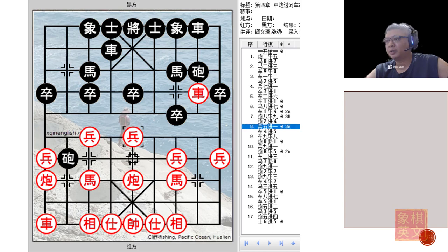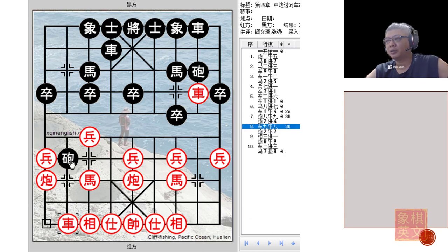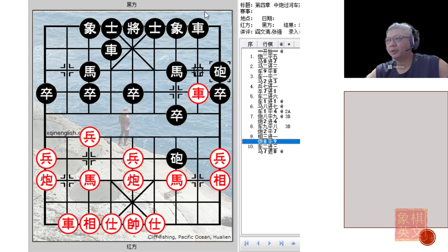Now it will not be a good idea at this point to play r9=8, because g2=7 attacks the elephant, forcing it away. Black would immediately trade chariots. After trading chariots, Red is more than able to hold his own — his defense is impeccable — but Red does not have any good attacking counters at this point in time.